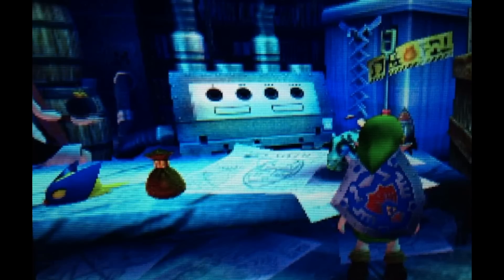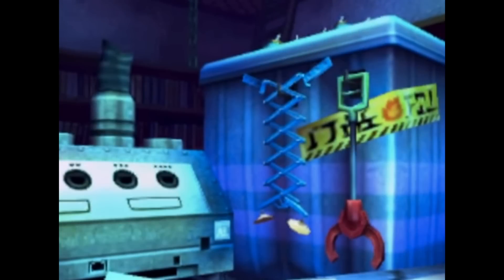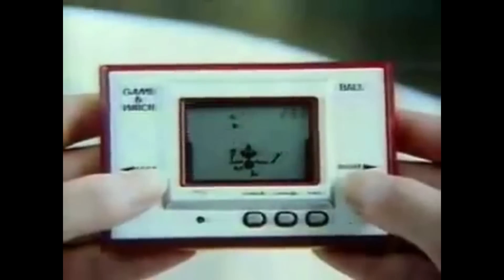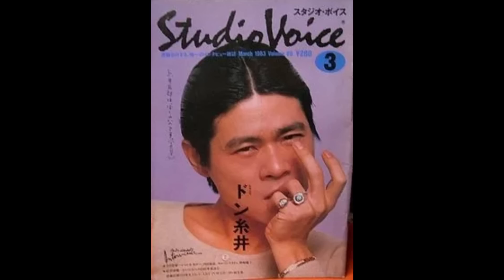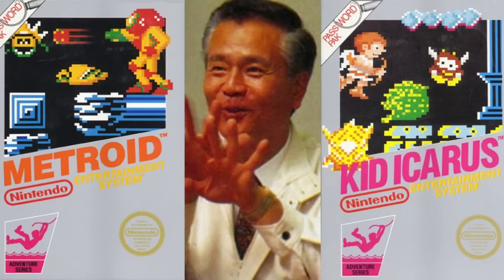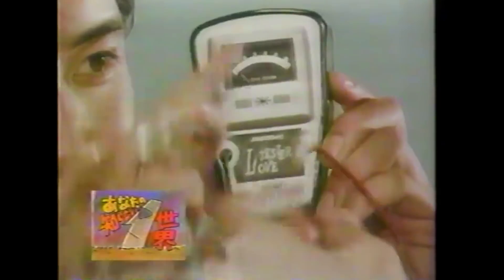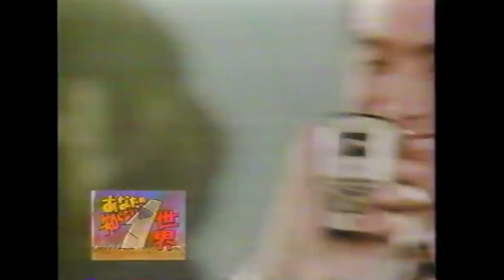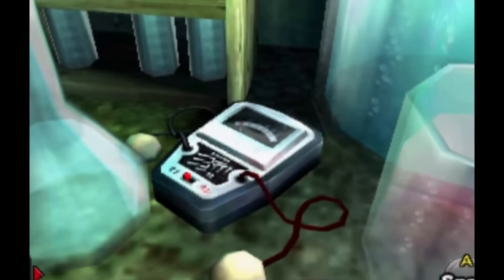The 3DS version also adds a giant GameCube to the shop's background, as well as the Ultra Hand, which was this toy Nintendo made back in the 60s. The toy was designed by Nintendo employee Gunpei Yokoi, who's best known for breaking into the video game scene with Nintendo, designing the Game & Watch and original Game Boy. He was also a long-time producer on the Metroid and Kid Icarus games. Another toy he designed was the Nintendo Love Tester, where each participant holds one of the metal balls with one hand and the hand of the other person with their other hand to determine their connection. This also made it into the 3DS version.